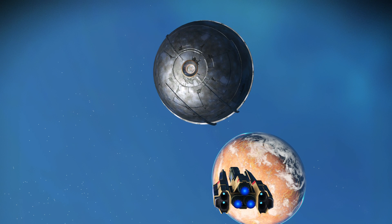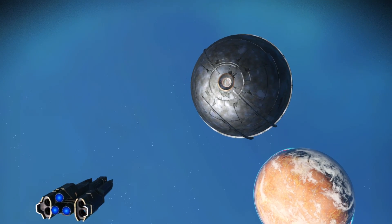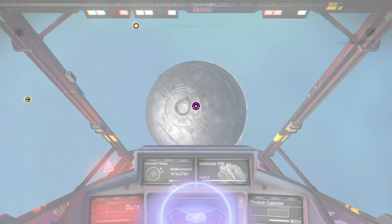When you do those things Polo asks, he will give you a new blueprint. Some of those include the warp reactors and Atlas Pass versions two and three. Make sure you pay attention to that and go in there as soon as you can.